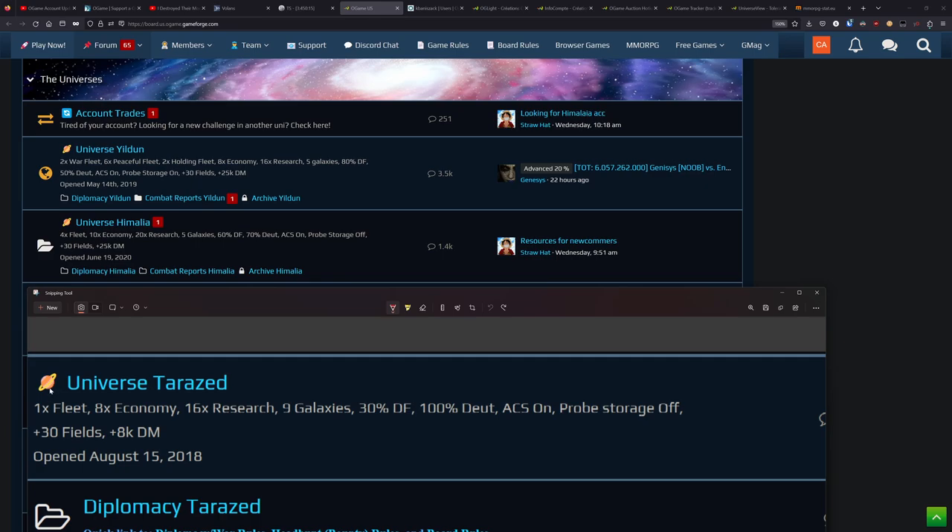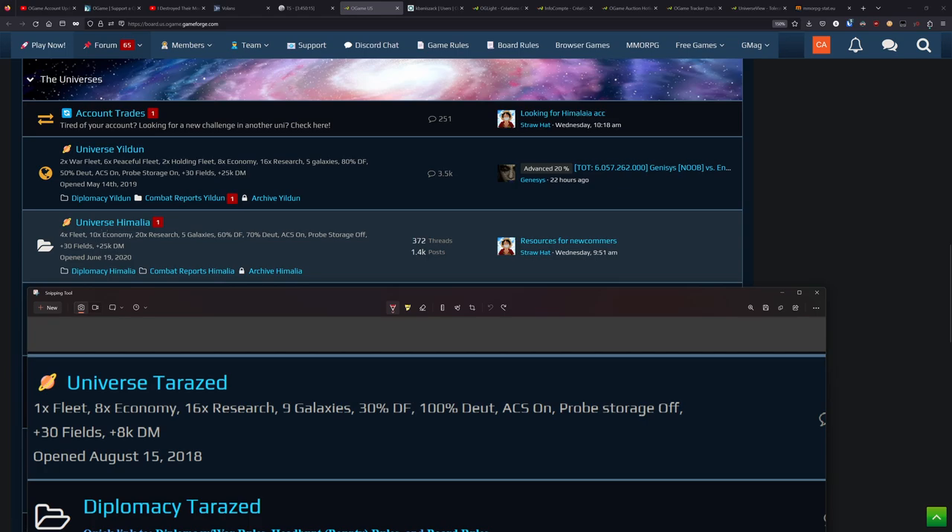On a 1x universe, an attack might take around 30 minutes to hit you. On a 4x universe, that means it could literally be like six to seven minutes for an attack to arrive. So in the time you're going to the bathroom, someone may have seen your fleet and launched an attack that already landed. So not a fun time — it's much more active than what a 1x is.